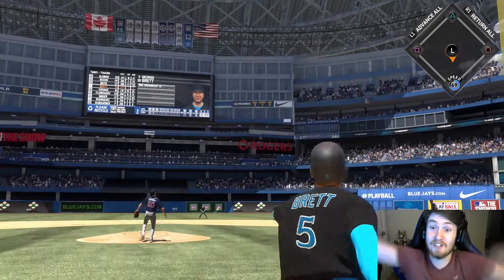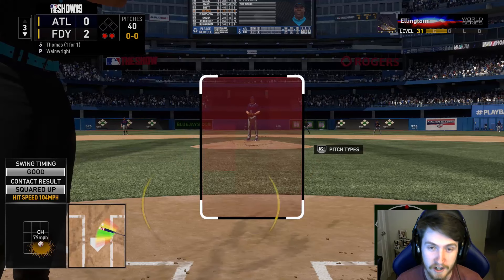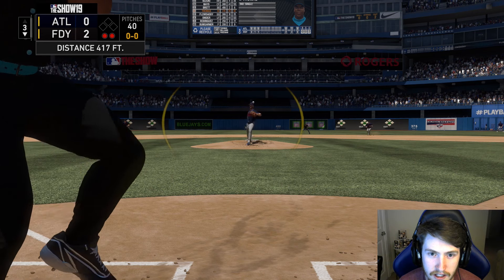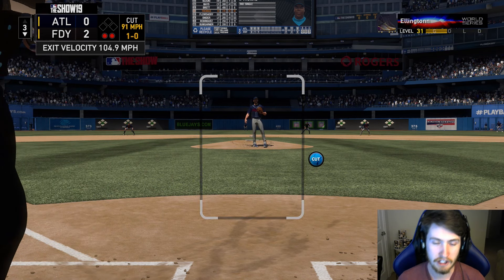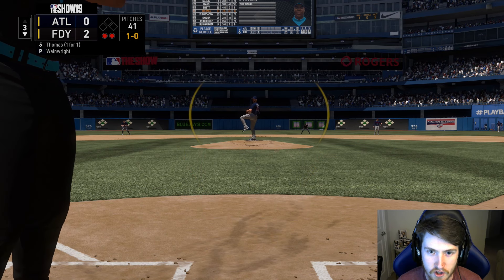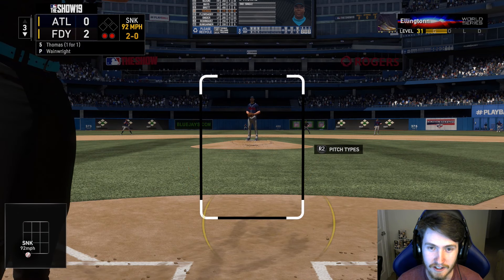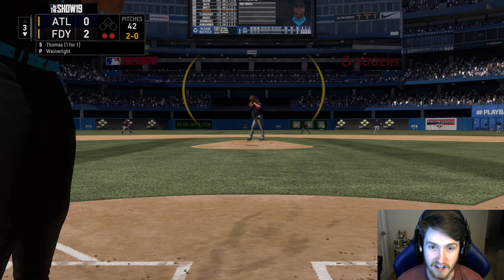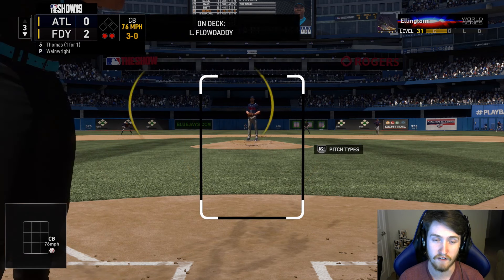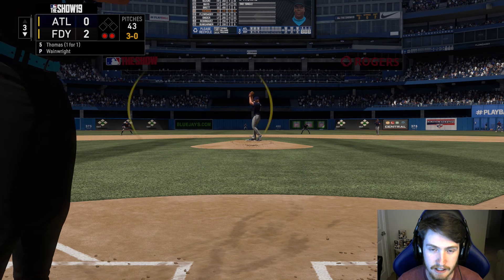George Brett! Yes! George Brett with a no-doubt shot! Let's go, man! Dude, this card is actually dope! That card's insane, dude — absolutely insane. Holy crap, no-doubt shot with Brett. I don't think I've ever hit a home run with him — that was my first home run with him, even counting last year with his immortal. This card may actually be useful this year. That's such a clutch hit by Brett.